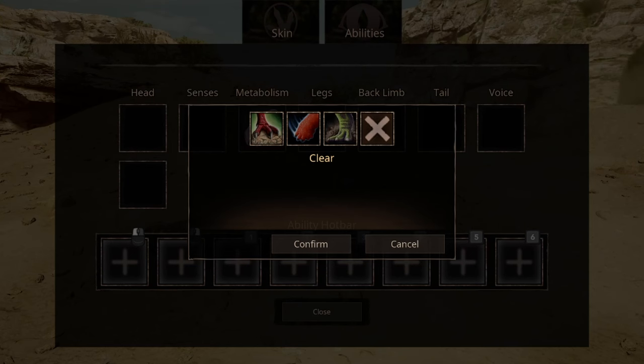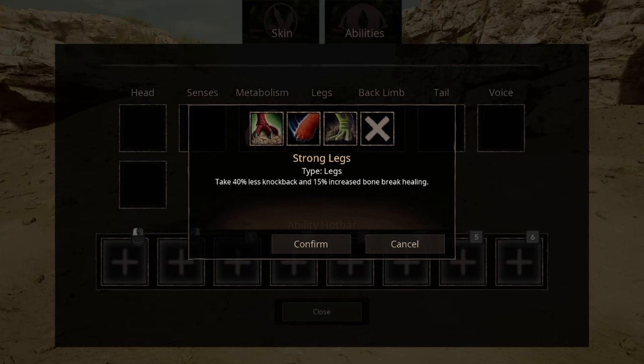For leg abilities, you have 3 options. The first one is gripping claws, that help you increase your turning circle. The second ability is basically ACR — don't do drugs kids. I feel like strong legs was made to counter Pycnos, so if you were to use this ability, wouldn't that be quite ironic? Also, for creatures that can do bone break, they will probably kill you before the bone break wears off, so I don't really see the need for this ability in that regard.